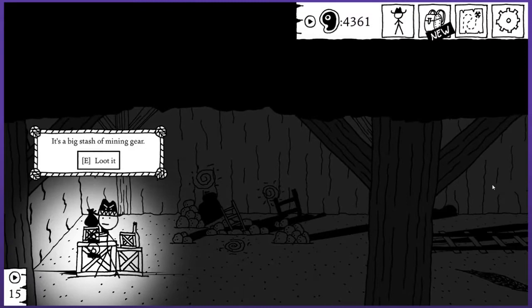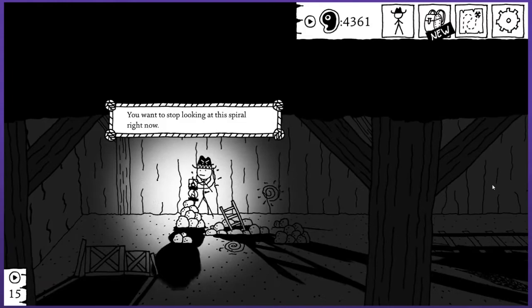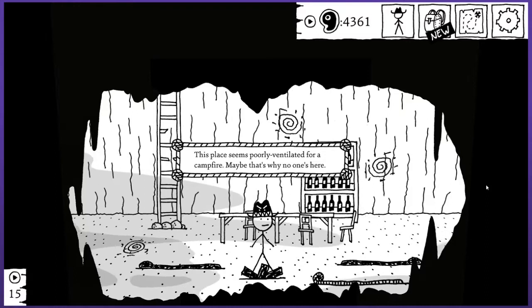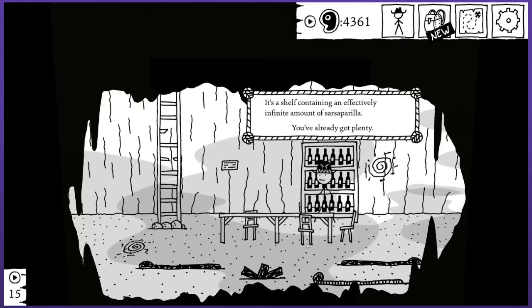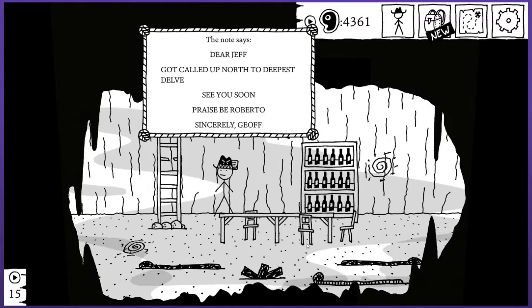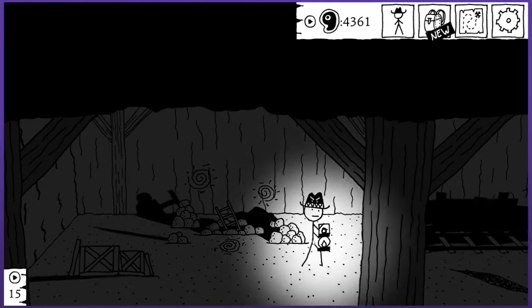I don't want to go down there — I don't like the spiral. The spiral shape is making you feel strange, you want to stop looking at the spiral right now. Abandoned cultist cave, some bedrolls. This place seems poorly ventilated for a campfire — maybe that's why no one's here. I don't think they all passed out or anything, I guess they just peaced out. Someone's doodled spirals all over the table. It's a shelf containing an effectively infinite amount of sarsaparilla — you've already got plenty. I hate this spiral. That is actually everywhere I can look without a pickaxe. Guess that means I'm going to Frisco.